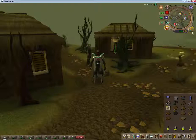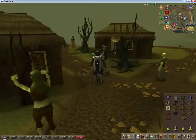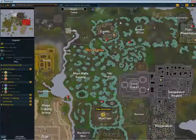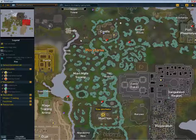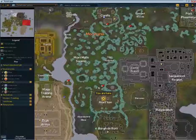If you haven't been to Mort'ton before or haven't done the quest yet, which is highly likely, I'm going to give you some quick directions. Once you get over the River Salve and have completed Priest in Peril and at least started Nature Spirit, or you can walk around to negate the Nature Spirit requirement, you need to navigate your way.